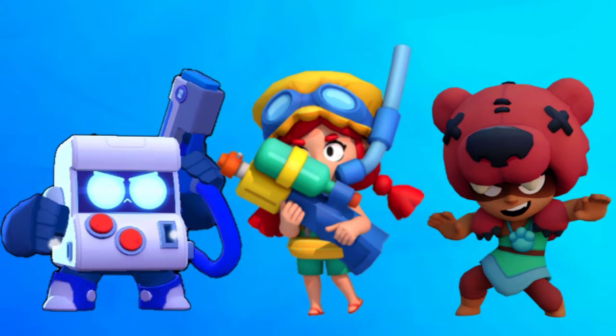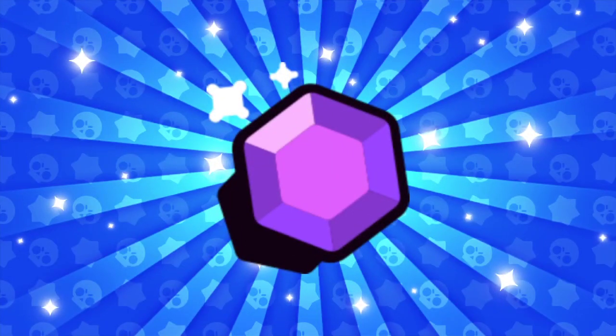The comp I prefer for Heist is Jesse, Nita, and 8-Bit — a perfect comp for this map. I didn't pick any thrower because throwers don't fit the meta right now. Jesse has a pretty high pick rate and super high win rate. Nita with her Hyper Bear star power is going to destroy the safe. 8-Bit's recent buffs and his new gadget make him insane here.